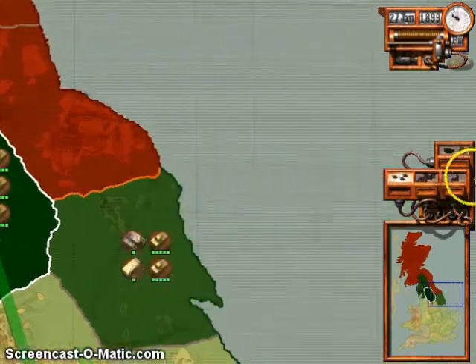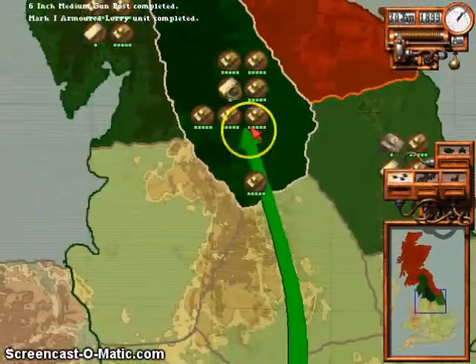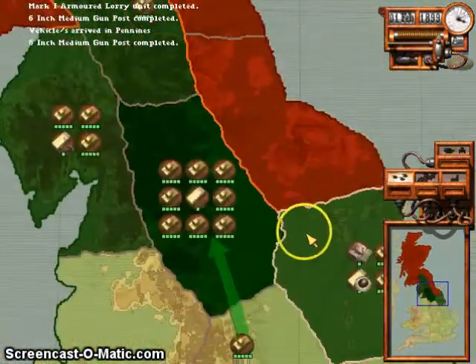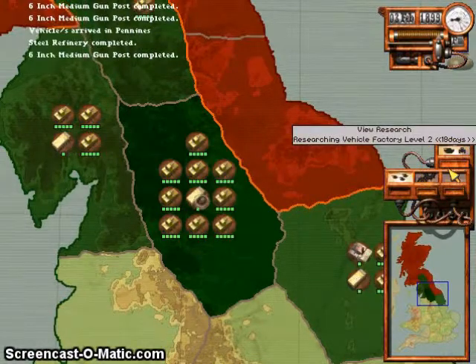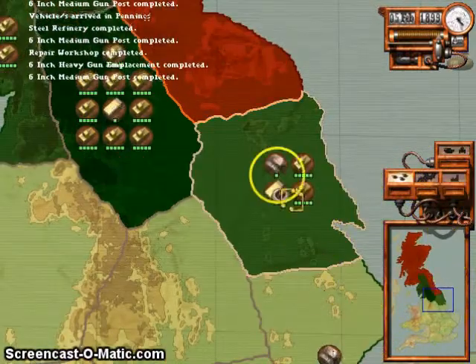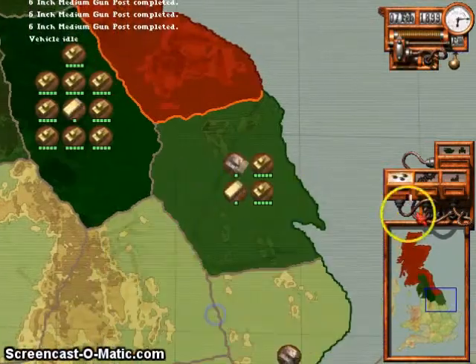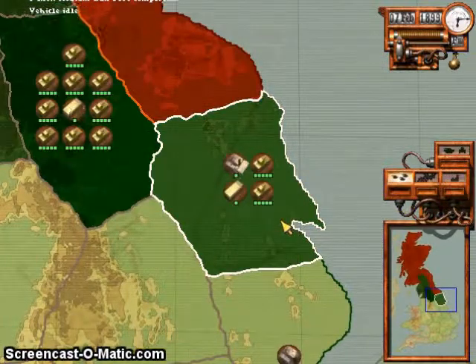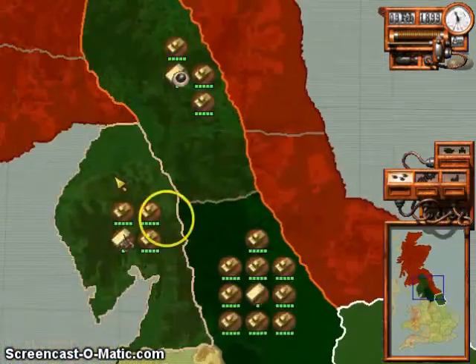We are going to have to plan an invasion soon because our resources are kind of dwindling. Repair workshop is done. I think we'll hold off on the defenses for now.